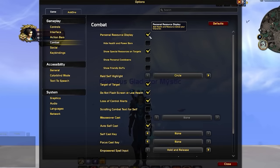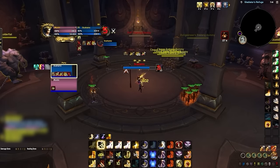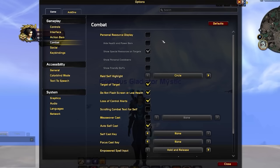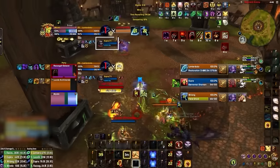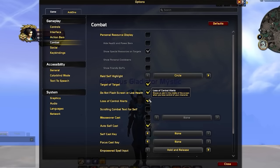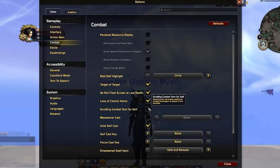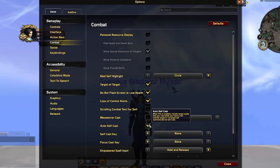In combat, first enable personal resource display and then show special resources on targets. After doing this, you can disable the personal resource display, as it clears up space in your UI which will be important once we start introducing addons. It's absolutely essential that you enable target of target, as being able to see who someone on the enemy team is targeting helps you identify who they're attacking. Loss of control alerts should also be enabled to make it significantly easier to see when and what crowd control has been used on you. Disabling scrolling combat text for self is also recommended as it adds unnecessary clutter without providing value. Auto self-cast can be enabled to prevent the need for macros to cast spells on yourself while targeting enemies.